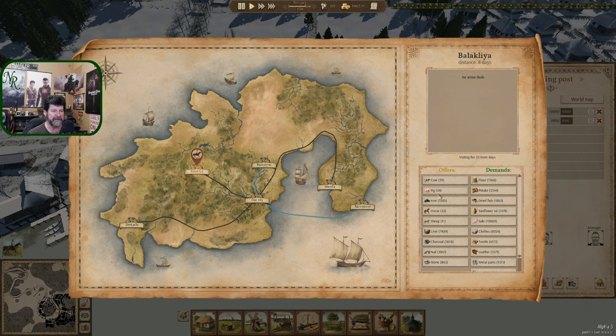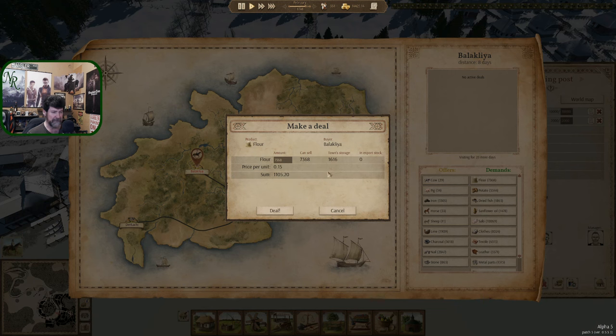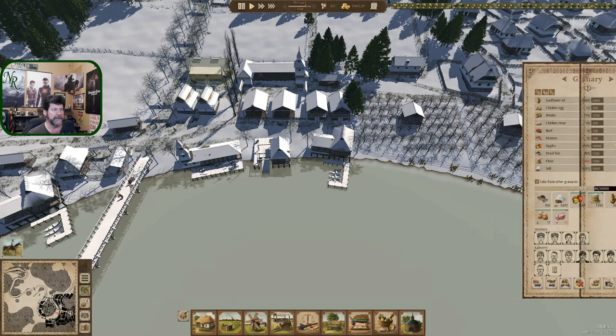Balaklia — you're up here. Our stone right now is 14,000 — I don't need much more than that; 14,000 will almost finish the game. So I'm going to skip stone. Nails, charcoal, lime, sheep, horses one of these days but not yet, pigs, cows, flower — we are actually doing pretty decent in flower now. It's February, and we're going to do an experiment with all of our employment.